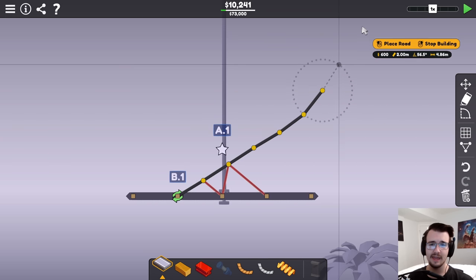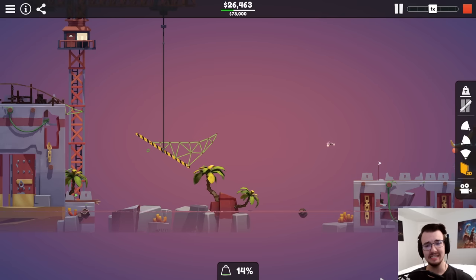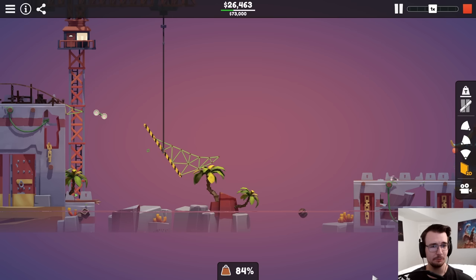Straight road, and then some sort of arc. Come on — just one good jump? Please! Yes! Count it. Lands on its wheels.